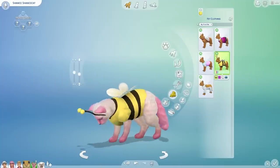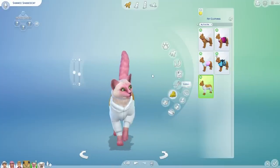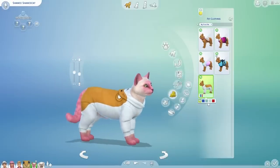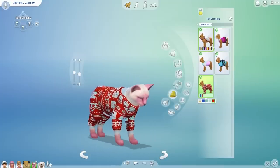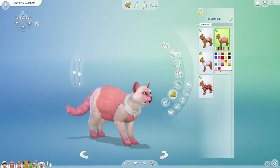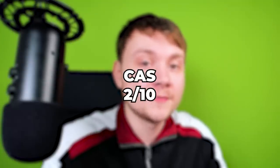They should have included absolutely no stuff for human sims and focused only on cats and dogs, with more costume meshes for large and small dogs and cats. Just to confirm, the outfits for cats and dogs only apply to adult and elder animals, not puppies or kittens. The CAS is cute but there should have been a lot more, and there's already enough stuff in the Cats and Dogs expansion pack. It just gets a 2 out of 10.